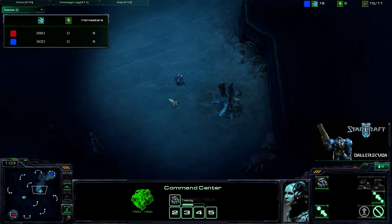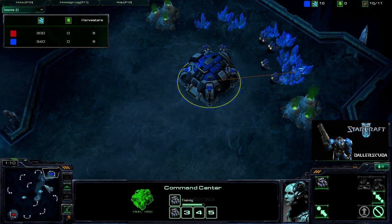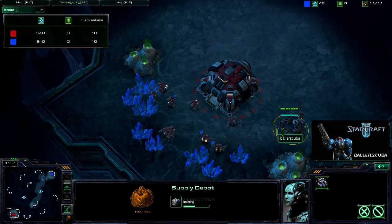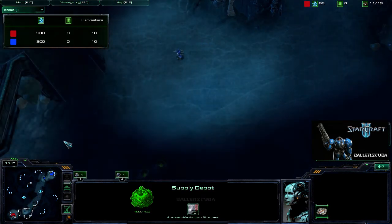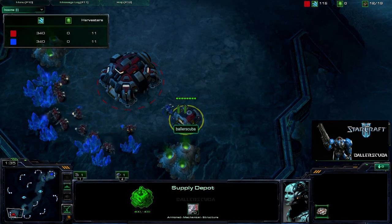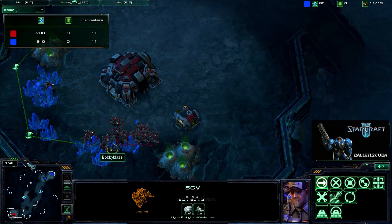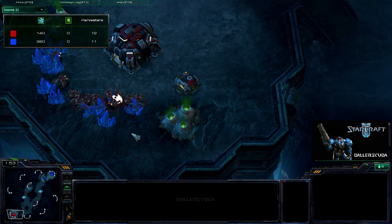Interesting strategy here. He sends one of his initial SCVs out to do some scouting — or at least he got that SCV out before his supply depot went up. I always get the first supply depot up before I send my first scout out. So here it crosses right up my ramp, walks in, sees the supply depot, and makes the mistake of going right for my minerals. I just surround him — he can't go through those minerals — so I get a free kill.